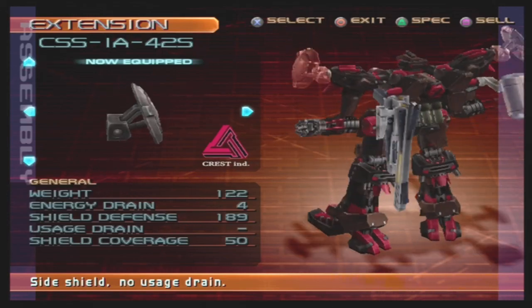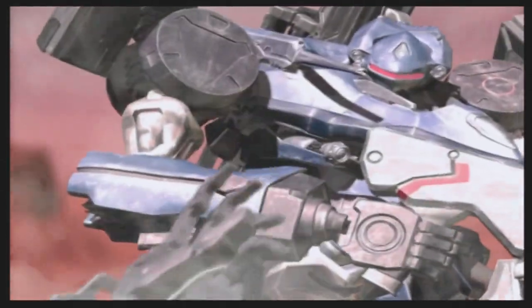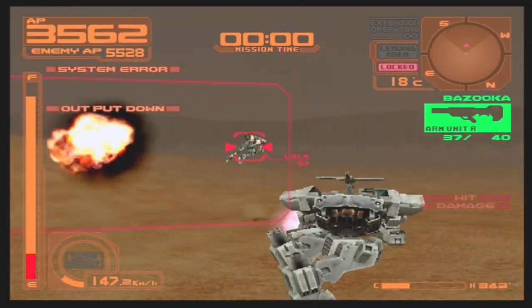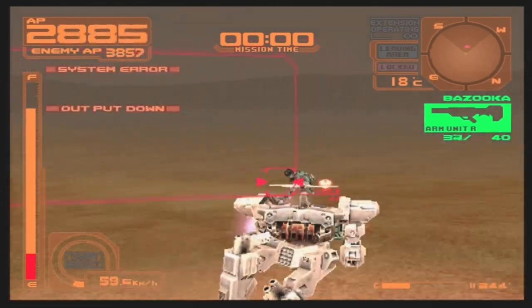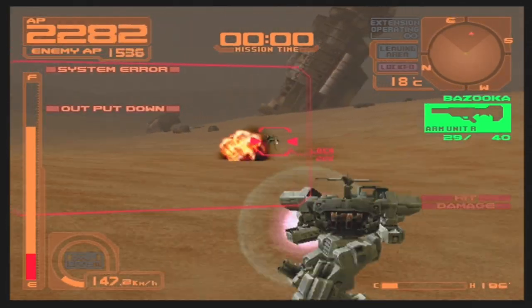Side Shields in Silent Line are busted! Energy Shields made their debut in Armored Core 2. As you'd expect, Energy Shields increase defense but cost energy while active. They also have the added benefit of increasing defensive stability while active. This stability buff can prevent you from being stunned by a variety of hard-hitting weapons.